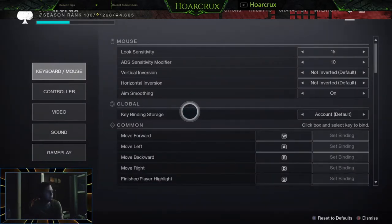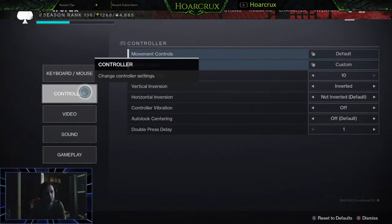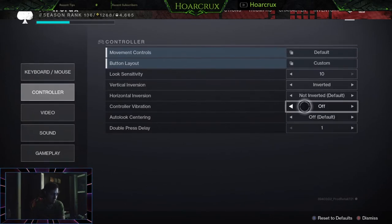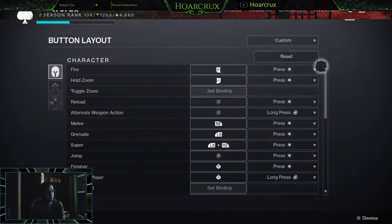I'm going to keep this short and sweet. If you're using a controller, I do suggest getting used to max sensitivity, especially if you're on PC — you definitely need max sensitivity just to keep up with the flicks that PC players are able to do. Turn off Look Center. Turn off controller vibration. Keep double press delay as low as possible. Now let's get into the bread and butter, the very important settings.